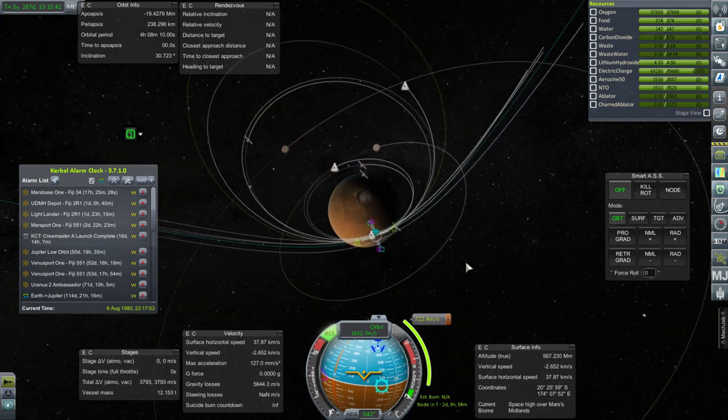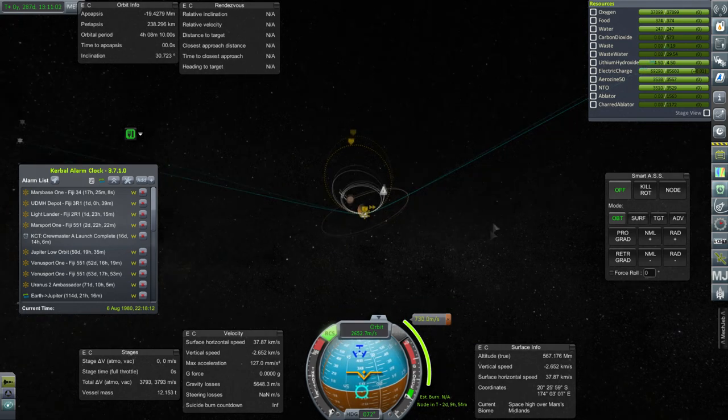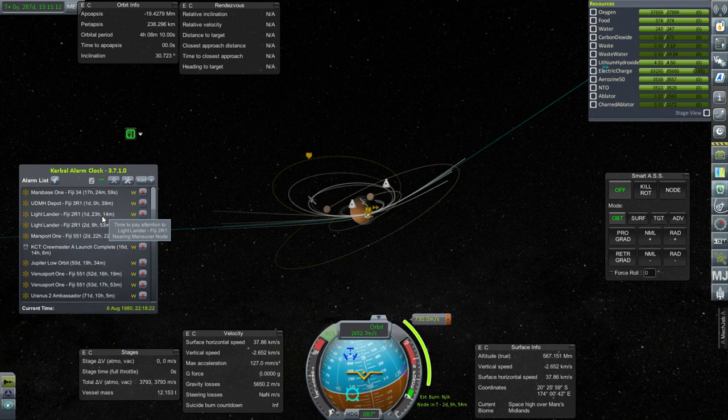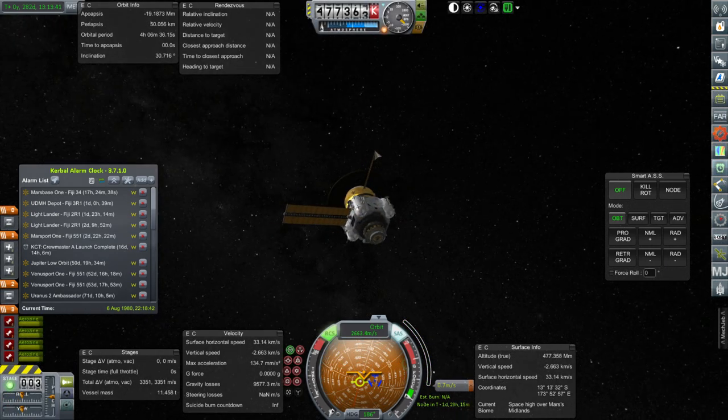It's a direct maneuver to capture — 700 m/s right there — but that puts us into a three-day orbit because the maneuver is in two days, so three days to apoapse is a six-day orbit. It's not too bad; 730 meters per second to capture is pretty good actually. Let's add that alarm. Looking at the other Lightlander again, maybe we should aim a little bit higher — maybe 50 kilometers. It's better to do that now than later because the closer we get to Mars, the hotter that burn is going to be.